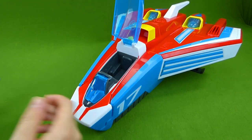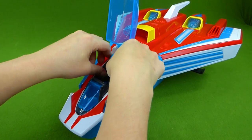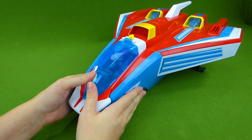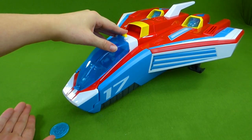Let's go ahead and put Ryder in here, because this is his personal Mighty Jet. There we go. And you can push this button and it shoots out the disks.